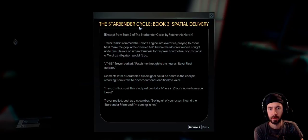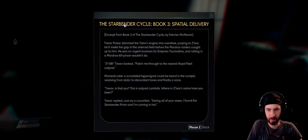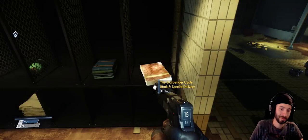Starbender Cycle: Trevor Pulsar slammed the Talon's engine into overdrive, praying to Zlor he'd made the gap in the asteroid field before the Mordrax raiders caught up. He was on urgent business for Empress Tourmaline, and rotting in a Mordrax kill prison wouldn't do. 'JT-88!' Trevor barked. 'Patch me through to the nearest Royal Fleet outpost.' A voice resolved from static: 'Trevor, is that you? This is Outpost Lambda. Where in Zlor's name have you been?' Trevor replied, cool as a cucumber: 'Saving all your asses — I found the Starbender Prism, and I'm coming in hot.' I would read that book. In the name of Zlor.